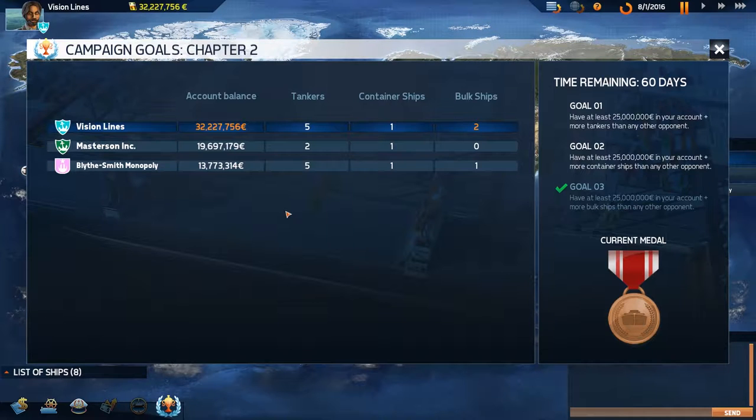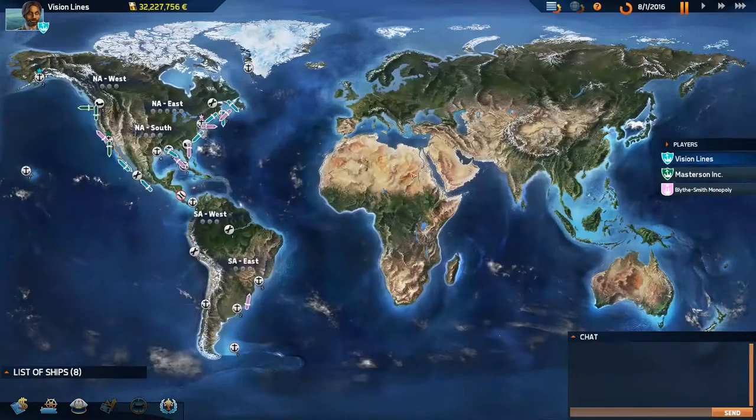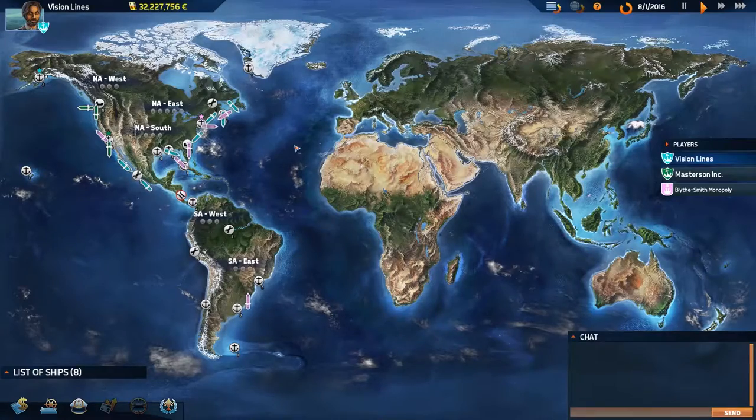We've only got 1 gold completed here. We actually need to get gold — I really do want gold. But Miss Lydia is making it tough with her tanker situation. We could buy another tanker right now, which would probably be a good idea. We could get a container ship as well.